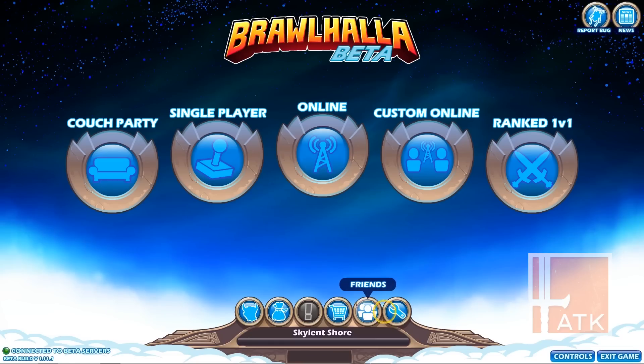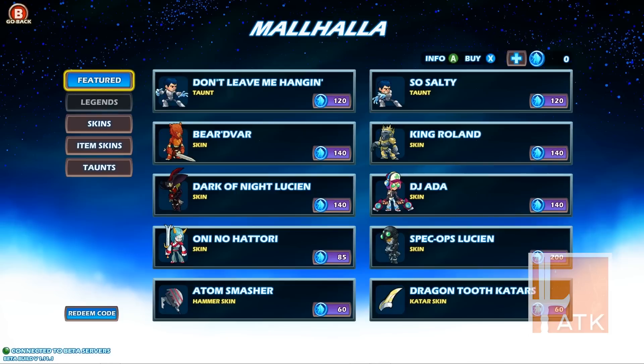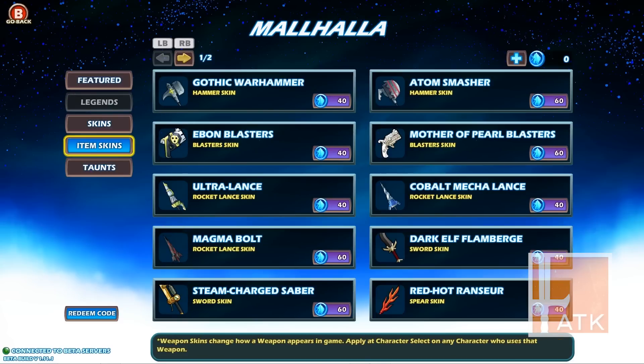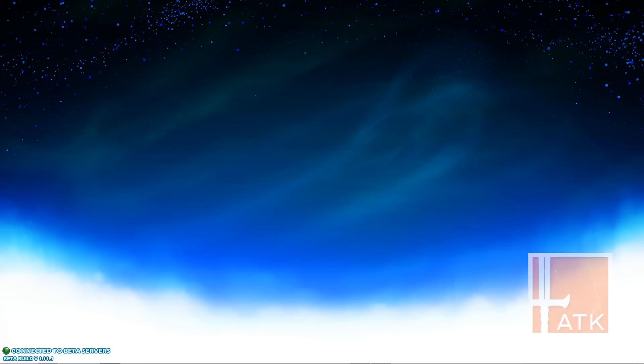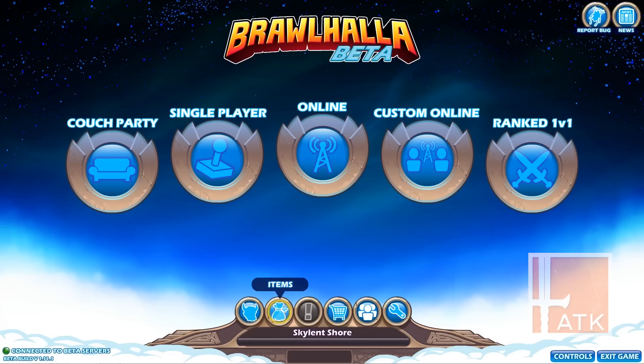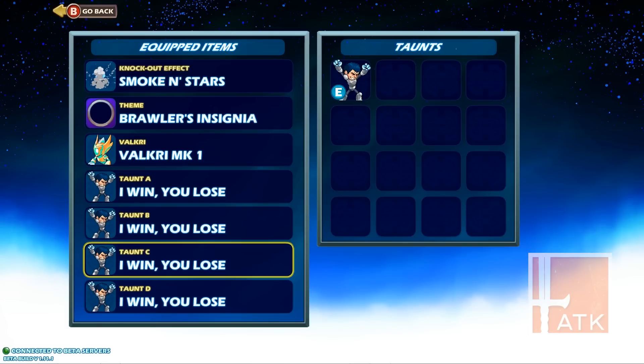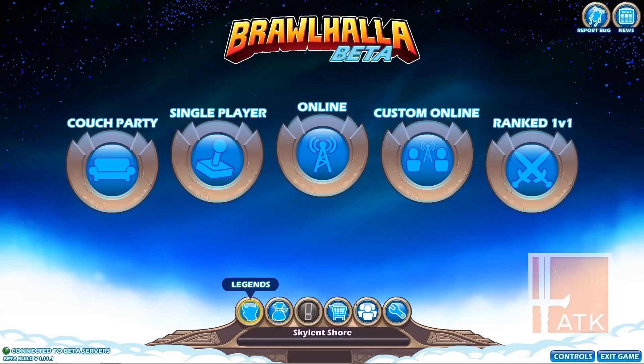Let's go back and check the store. We can buy some taunts and skins — there's a bunch of skins, including item skins and taunts. Very cool. And there are some items we can use, plus a couple of different taunts.